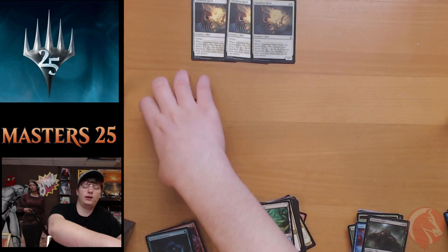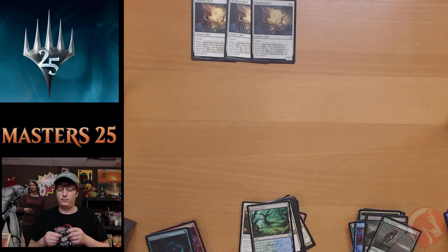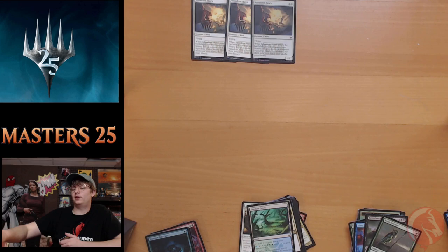Relentless Rats and Nettle Sentinel over here. We've opened three mythics — Jisal, Chalice of the Void, and Prosh. Nothing too crazy. Our foil rare wasn't high dollar either.